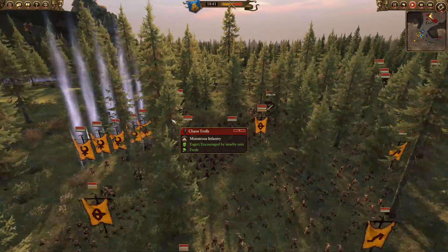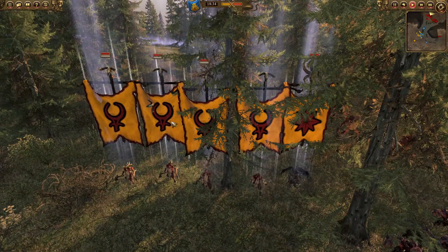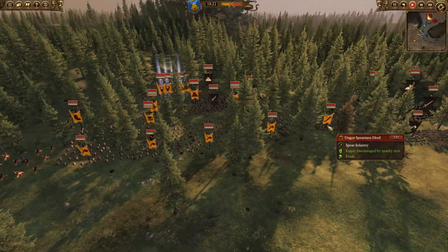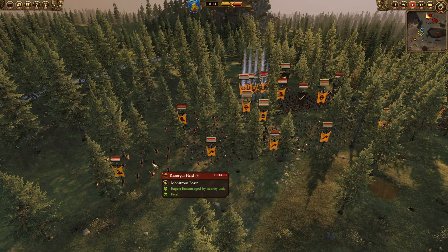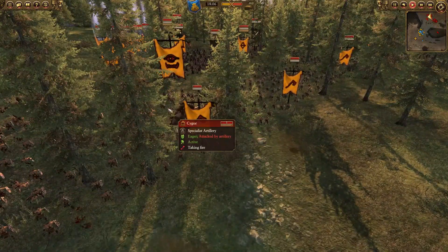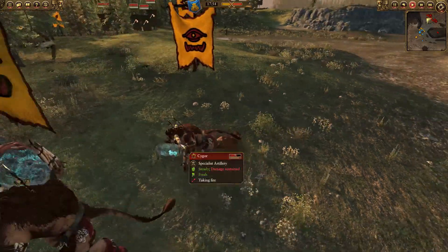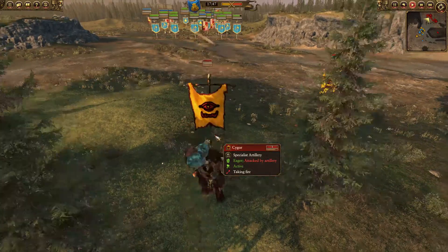And in the back for the Beastmen, we've got four Bray Shaman and Malagor the Dark Omen. Up front they have a Spear Herd and several Gore Herds, then a Razorgor Herd — looks like two of them — followed up by some archers. And he's already brought up his Cygors. He used all those Shaman to raise up Cygors — he's got four of them, one of which just got knocked on its butt by a cannon shot.